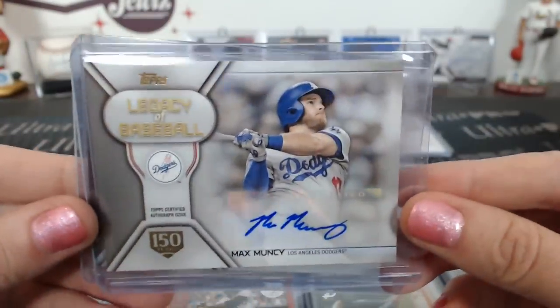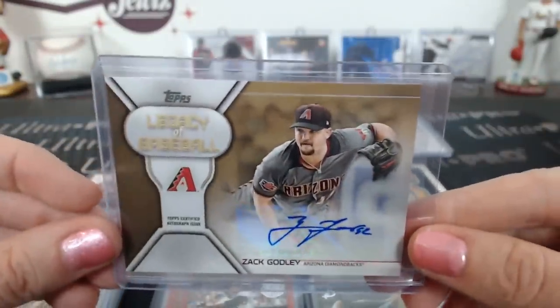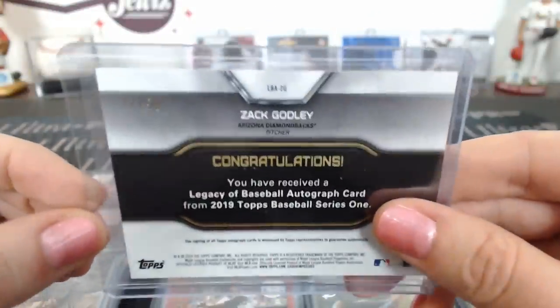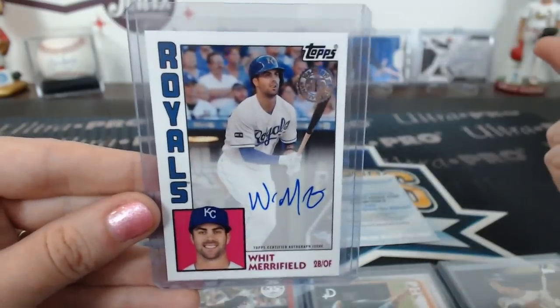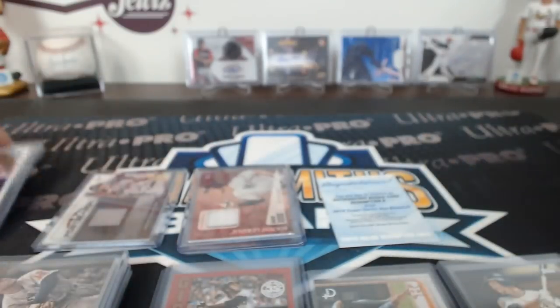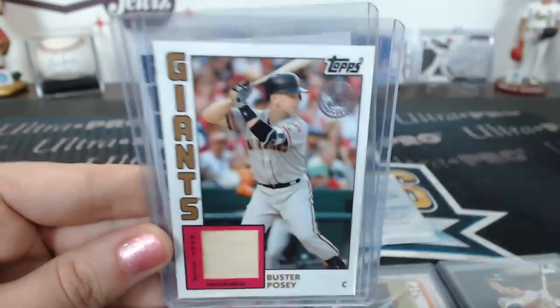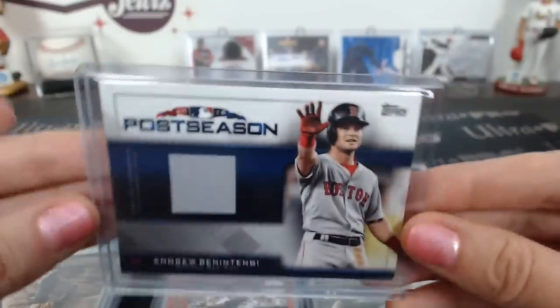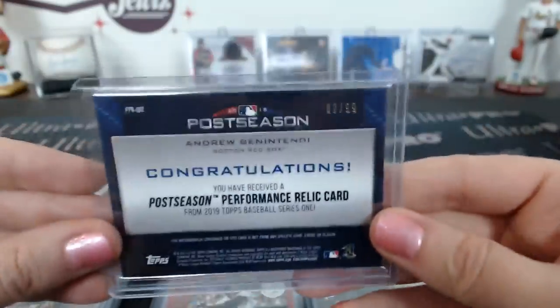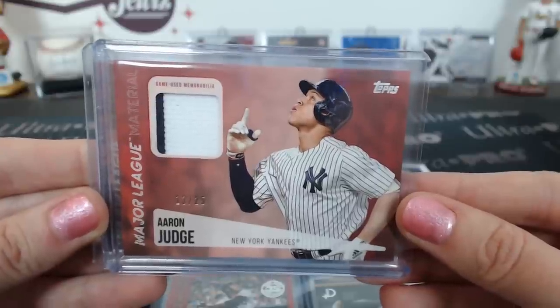Legacy Baseball autographs: Max Muncie numbered 68 of 150, and a gold Zach Godley numbered 1 of 50. Couple of '84 throwbacks — Josh Hater and a Whit Merrifield. '84 relics: an Ozzie Smith stamped 150 Years, 132 of 150, a Buster Posey, and a Chris Sale. A postseason Andrew Benintendi — number 2 of 99. A red Aaron Judge, 13 of 25, Major League Material.